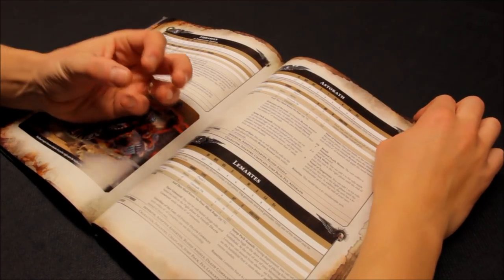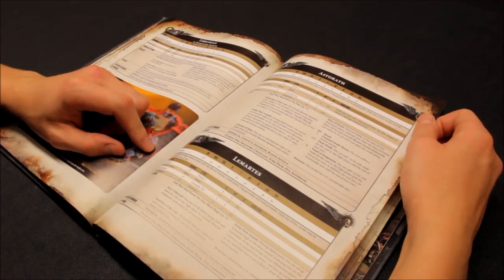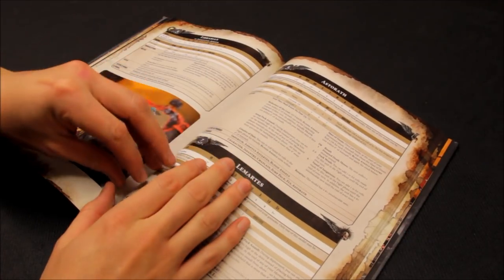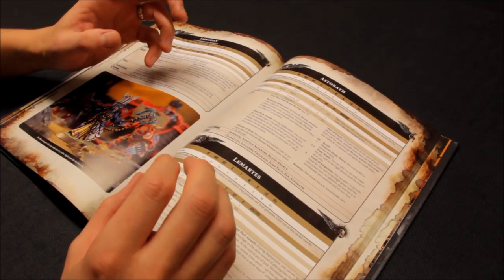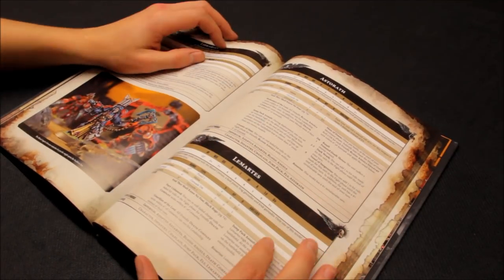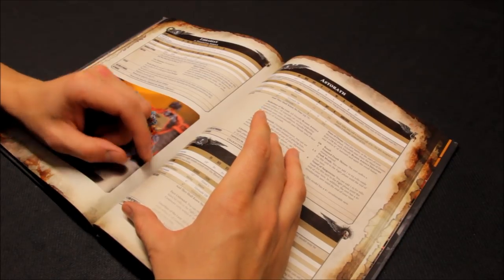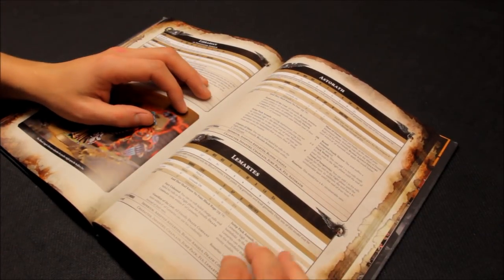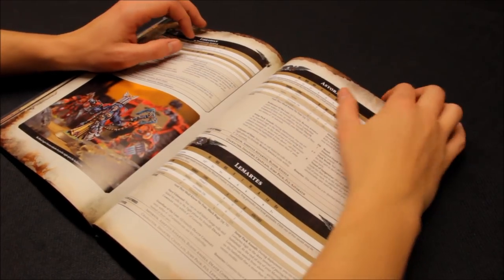For characters I'd recommend at least one expensive named character as a focal point, then use them for two purposes: character hunting — moving in to pick out a certain enemy character — and buffing nearby units with re-rolls to hit or other bonuses. You cluster units together within that 6 or 12 inch bubble of influence, then take opportunities to hunt characters or strip remaining wounds from monsters and vehicles.